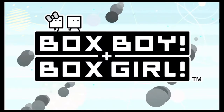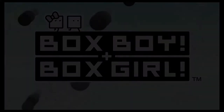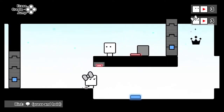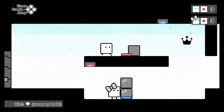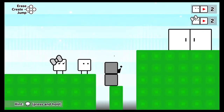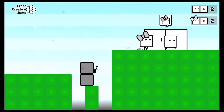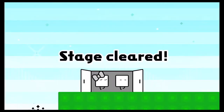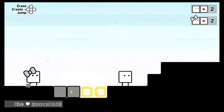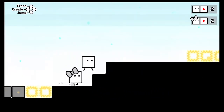BoxBoy and BoxGirl is a 2D puzzle platformer, the fourth one in the BoxBoy series, and the first to include co-op mode. Players solve short puzzles using block building skills to assist each other to the end of the level. Between the different campaign modes, there are over 270 levels. With a $9.99 price tag, you'll definitely get your money's worth and your brain teaser fix.